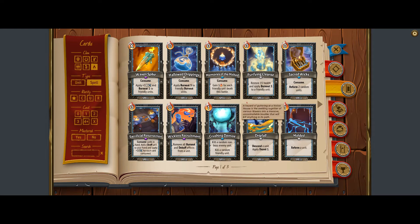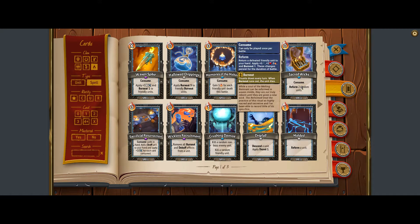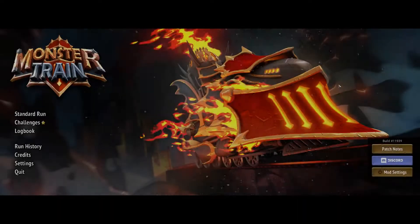The idea is you're going to use Crushing Demise to kill everything on the train including your champion, and then use Moldeds to bring back your champion bigger, faster, and stronger every time.